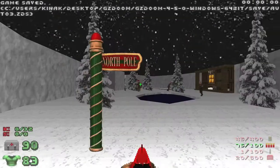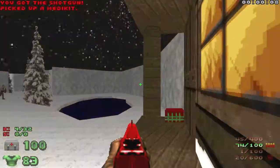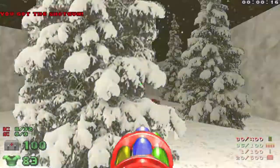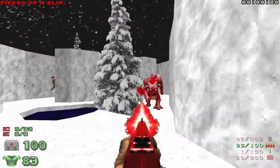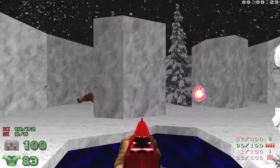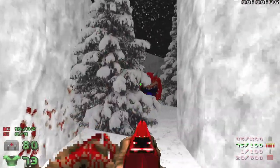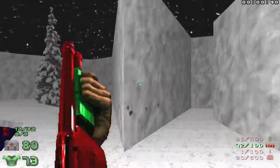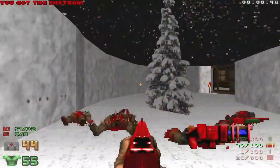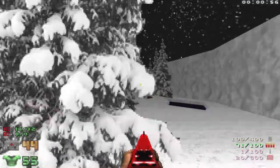So let's head to level 3 — North Pole. Hard to see the cat go through the tree. Alright, let's go back and see if we can't grab some health.